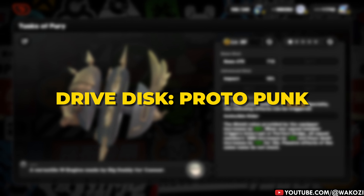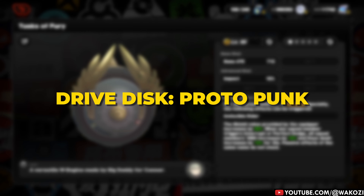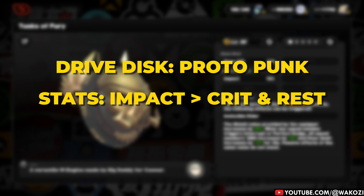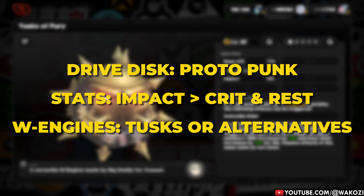In short: Protopunk is your best drive disc set, but feel free to mix in Swing Jazz or Shockstar Disco depending on your team composition. Statwise, impact all the way. And for W engines, go for Tusk of Fury if you can, or grab your best alternative option.